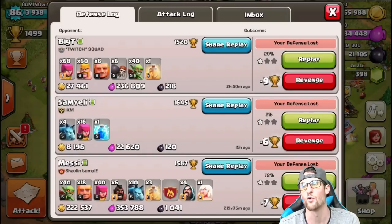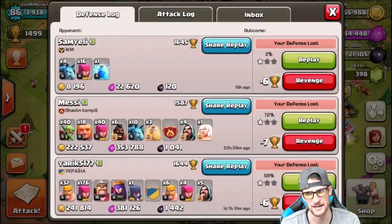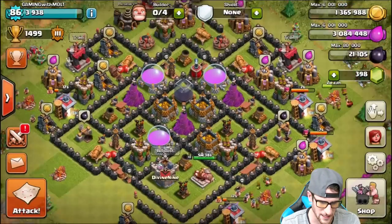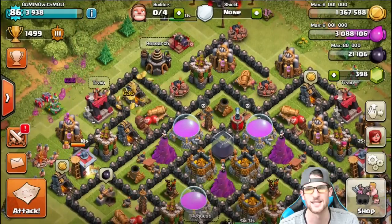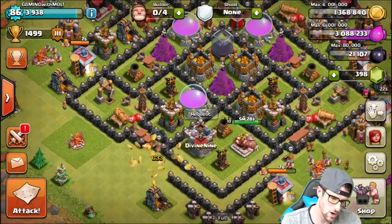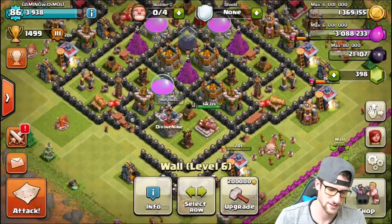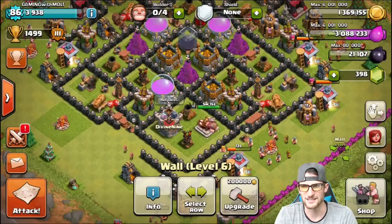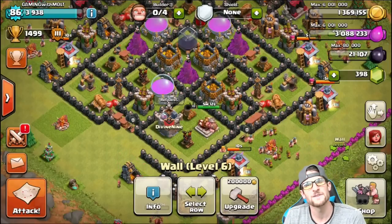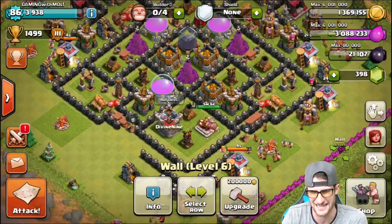I got wrecked recently — someone stole a lot of my dark elixir, and then somebody came in with witches and took a bunch of loot too. I lost an okay amount of dark elixir from that. But once we get 24,000 dark elixir we'll be able to upgrade the queen to level two, so if you're stoked about that let me know! We also have 197 of each in the clan castle from our recent victory. Thank you so much for watching — comment down below what troop you want me to upgrade next. Keep calm and clash on — see you next episode!